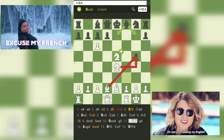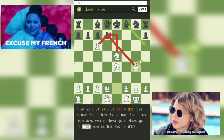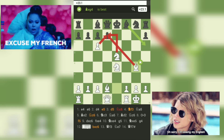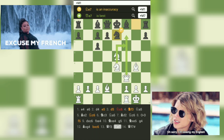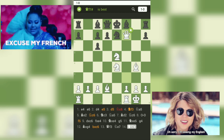At move 12, white sacrifices their bishop with Bxg4, forcing black to take back with the pawn and further weakening their pawn structure. At move 13, white threatens checkmate with Qf3, and black tries to defend with Nxe7. However, white responds with the brilliant move Qf7, delivering checkmate.